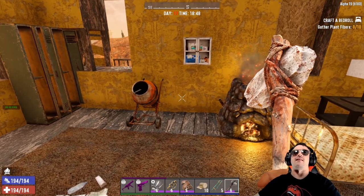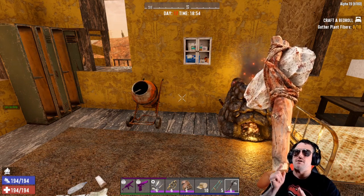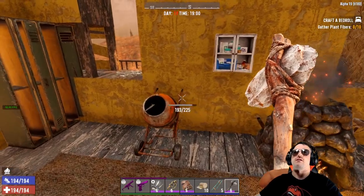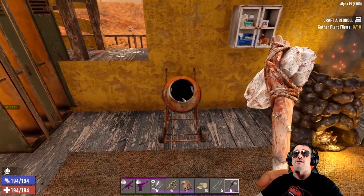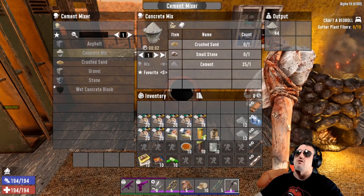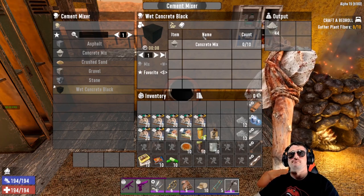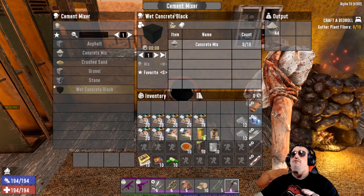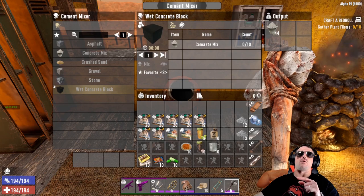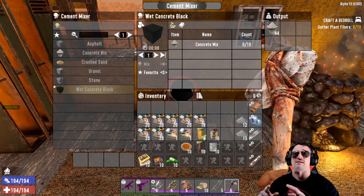So we've got cement now — we accomplished the entire task of this video. But being a Roughneck means you go above and beyond what people ask. Now that you have cement, what are you going to do with it? You need to go over here to the mixer, and right here is concrete mix — you need cement to make that. You make this concrete mix, and with that concrete mix you make wet concrete blocks or you repair concrete blocks. These concrete blocks are not the top tier blocks, but they are damn close. And see this little symbol right here? That means you can shape this block and change it into all the different blocks you want. This block is one of the most important blocks in the game.